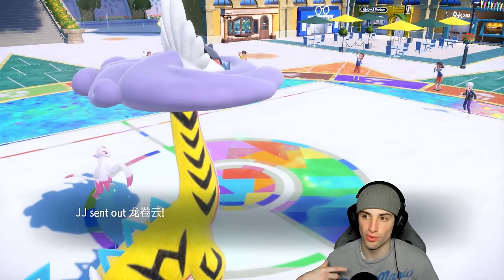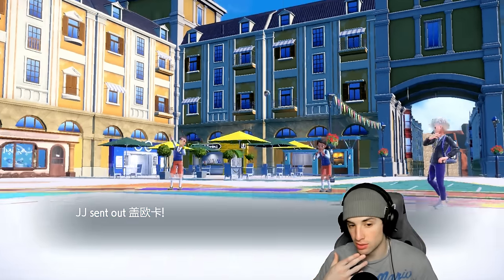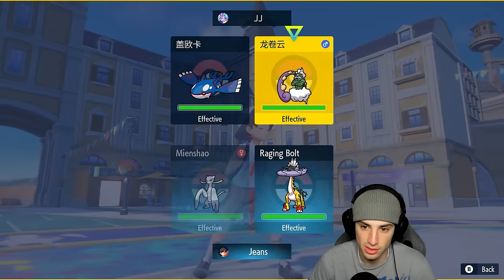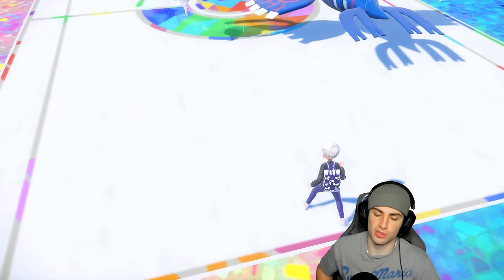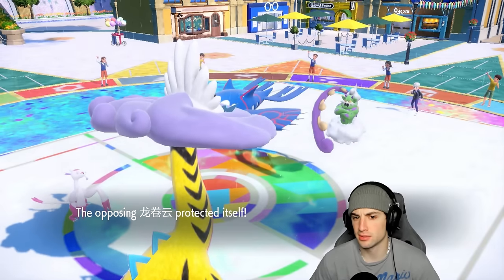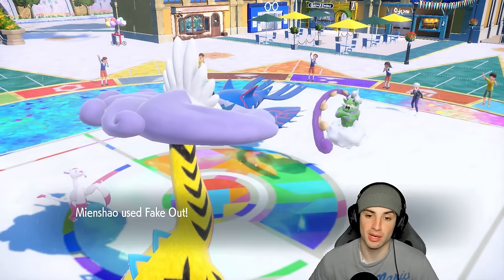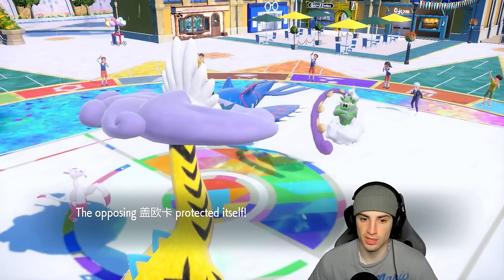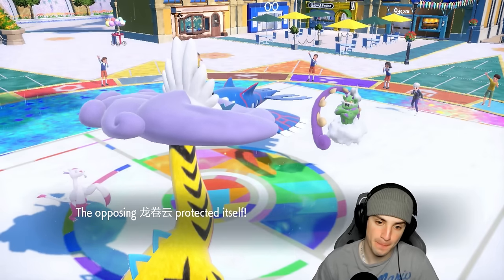I mean Kyogre can set up Rain again, but we do have Wide Guard which is solid for us. I could stay in here and throw Wide Guard next turn. I'm going to Snarl across the board — we've got Assault Vest which is gorgeous. They just double protect. I'm going to throw Wide Guard and not swap into Wochien yet — smart little double protect from them. I know chances are they have Bleakwindstorm and want to throw Water Spout, so I'll go Wide Guard and throw Snarls.